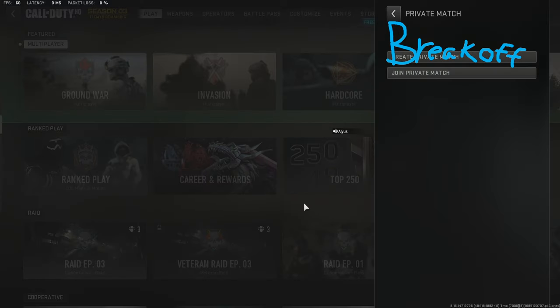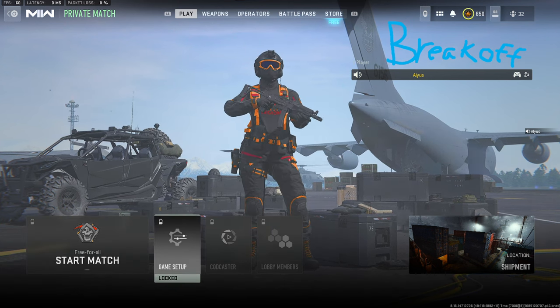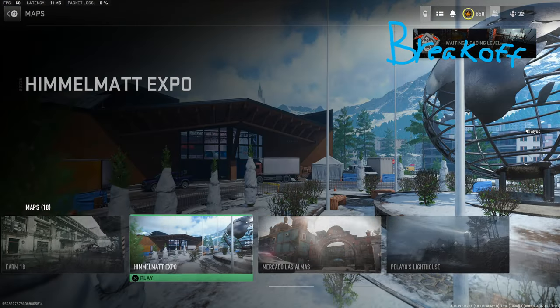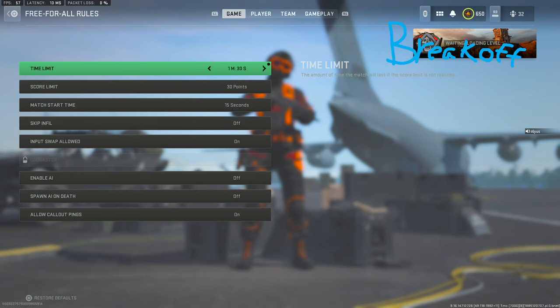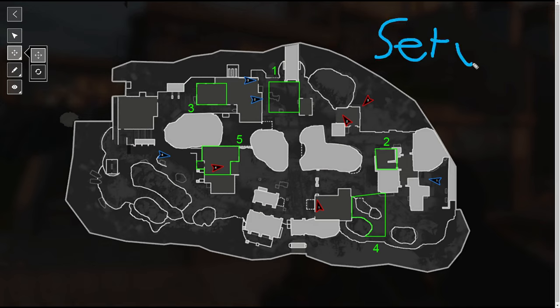So we just went over our break-offs. Now what I'd like us to do is hop into an actual private match and look at the angles we just talked about. Another reason for this is when we start going over setups and breaks, you definitely want to see the angles you're sitting in — where can you get shot, where can you not. So now we're going to load up Hydroelectric. The next thing we'll focus on is setups, just to make sure this is clear and step-by-step.